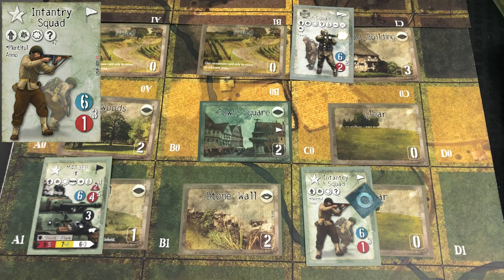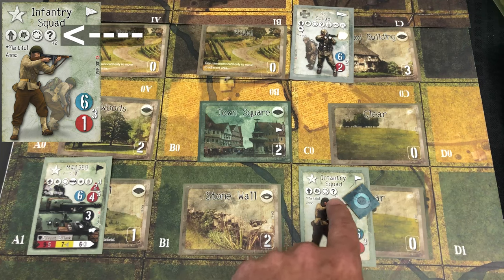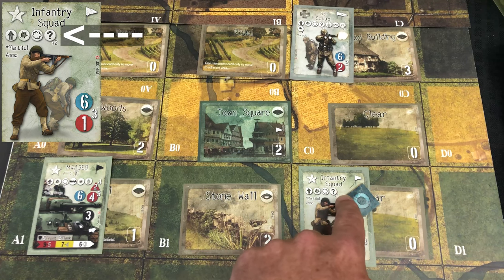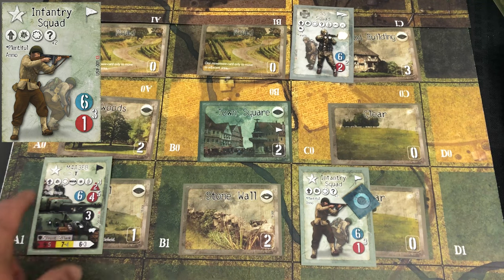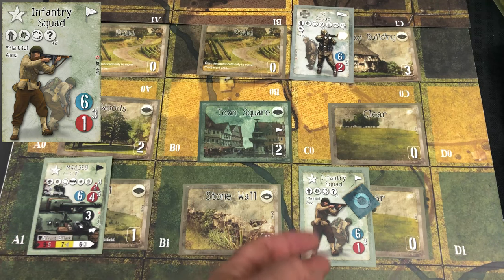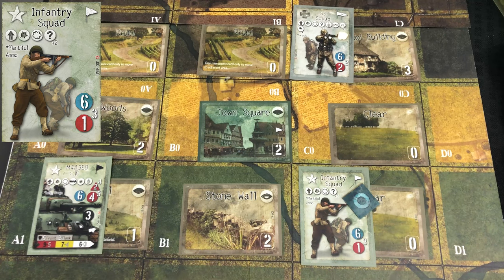It is easy to tell if a unit has the ability to be concealed. If you look at our infantry squad, they've got that icon of a little question mark in their action bar, which signifies that they can take a concealment action. Our infantry squad and the SS squad have it, but the M4 over here does not. Generally speaking, your big units — tanks, trucks, stuff like that — are not going to be able to hide. Smaller weapon teams can hide and make themselves harder targets.